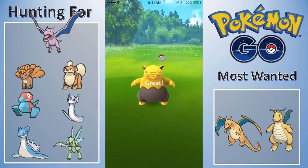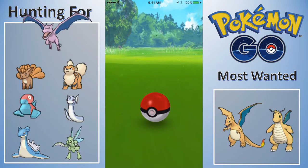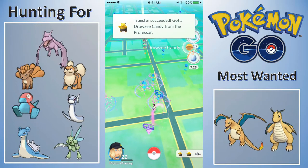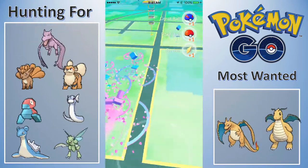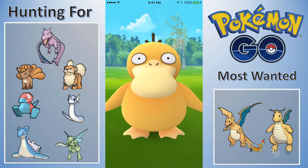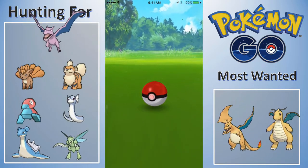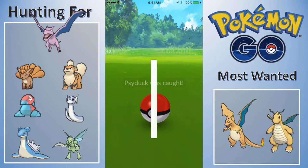I haven't even seen a Growlithe on my nearby list forever — like once every week, and then I can't find it. If I could have found all the Growlithes that have popped up we might be close, because I got a bunch of candies from the Growlithe I hatched. I just feel like I have some of the worst luck in Pokemon Go. I just don't find what other people find. I've walked around parks, walked around my neighborhood, walked out in the middle of nowhere.